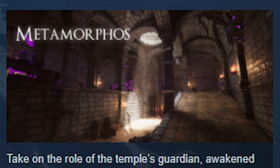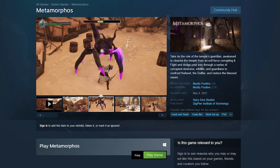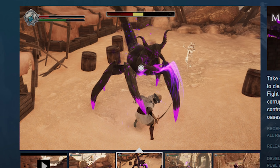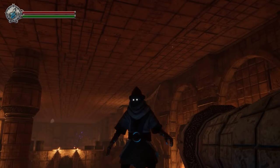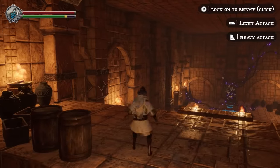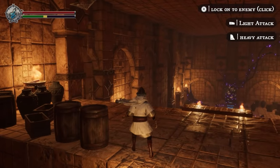Up first we got Metamorphose. This is a free game and it's actually a student project from the DigiPen Institute of Technology, a university from Washington. There's something particularly inspiring about student projects and they're really fun to look at, so I'm excited to check this one out. I'm a little guy with glowing eyes — I'm getting like Egypt vibes. That's actually cool as hell.